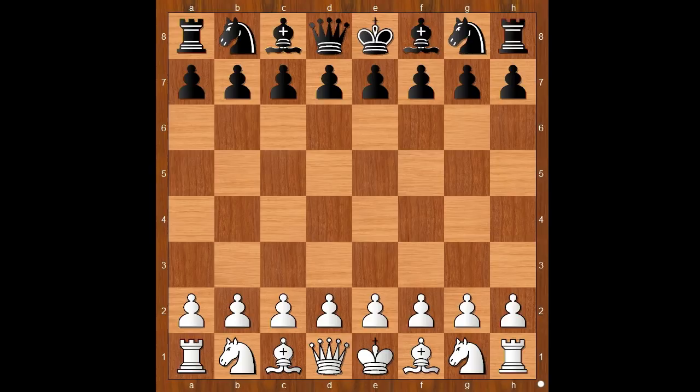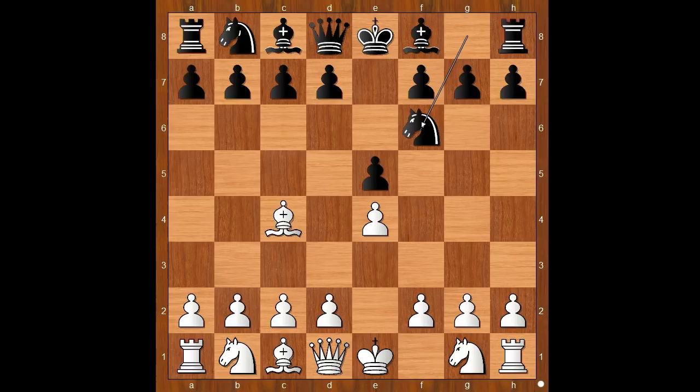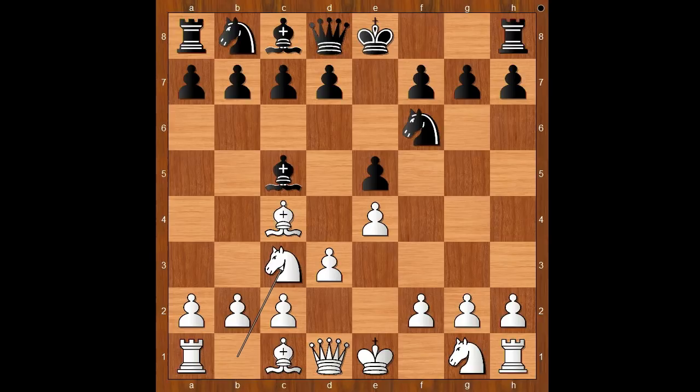Alapin had the white pieces and he started with e4. Medgar played e5. Bishop to c4. Knight to f6, attacking the pawn on e4. Defending. Bishop to c5. Knight to c3, d6.